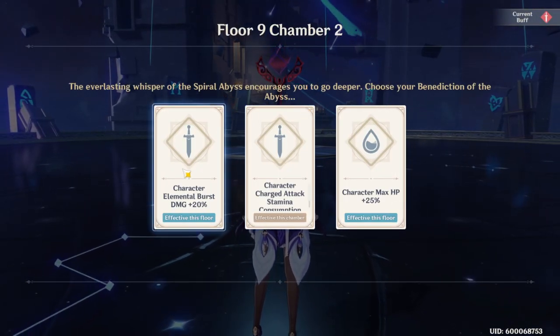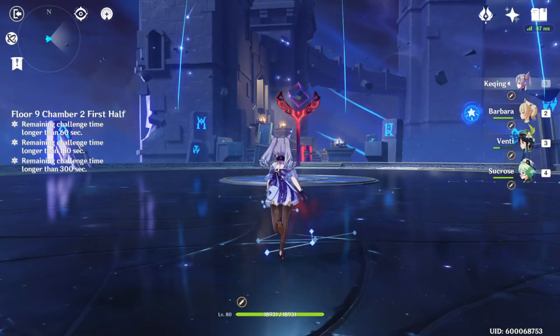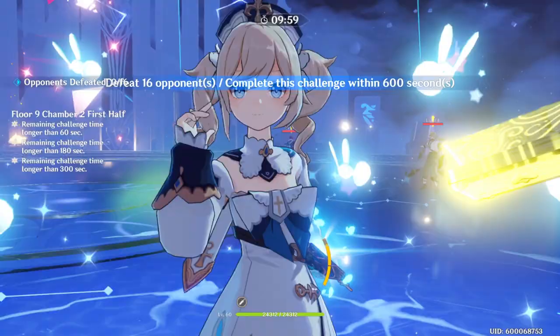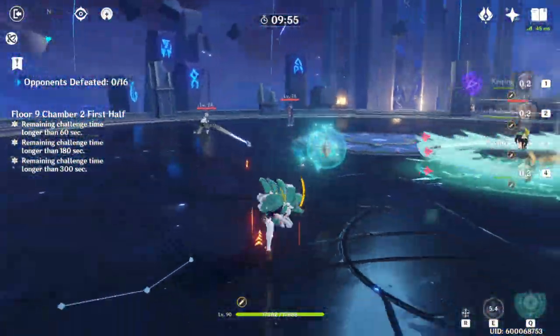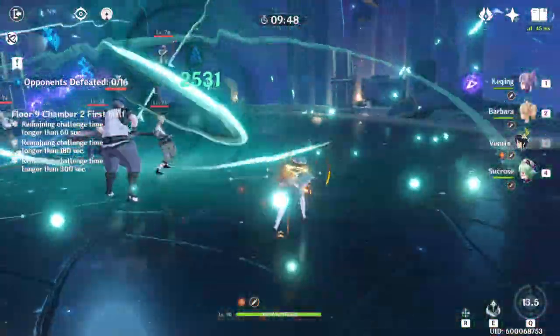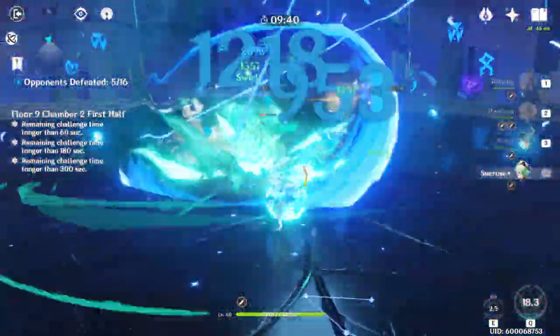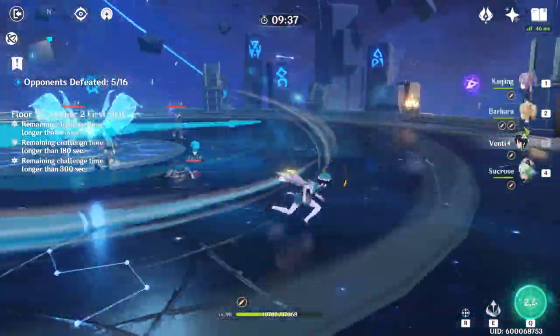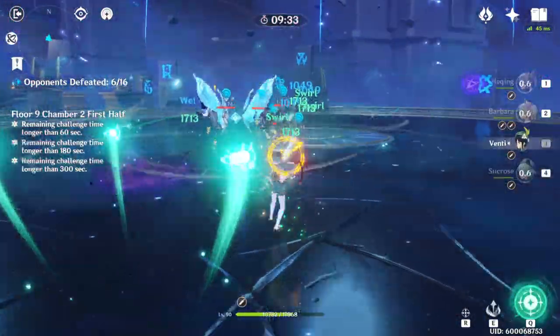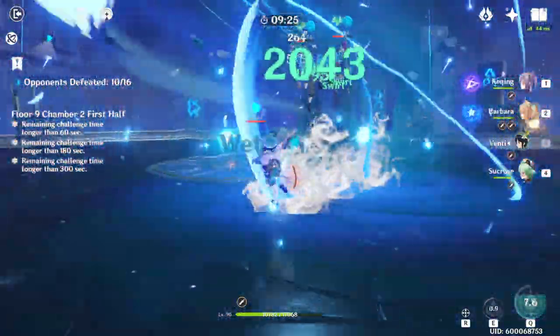We got three stars on the first stage and now we're going on to the second stage. Venti has literally been so good — the only time I use Ka-ching on this team is whenever there's the big mobs with like melees. Elemental burst damage increase again — wow. Go to Venti, go to Sucrose, get those wind particles. Sucrose is just really good with Venti simply because she gives him wind particles as well. So because they both generate them, super nice — he already has his ult back. Pop the ult again. Yeah, we're going to do this really, really quick.